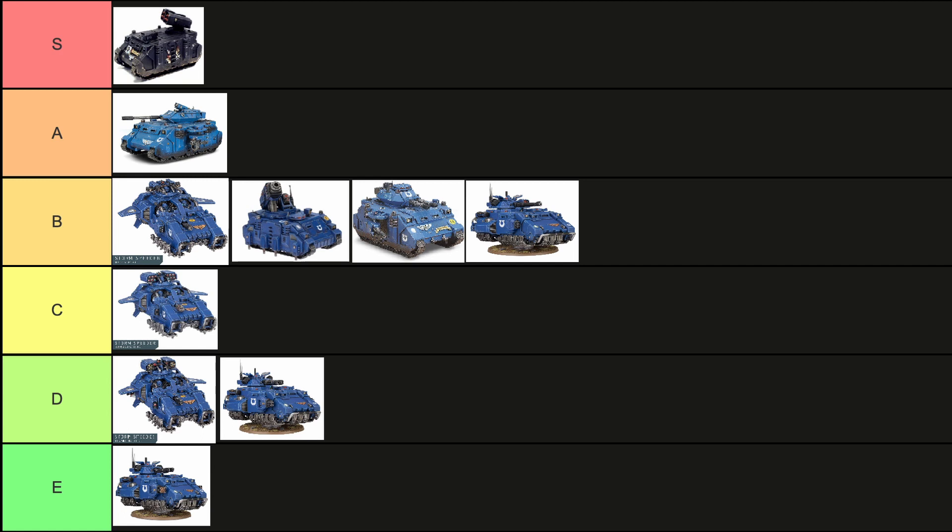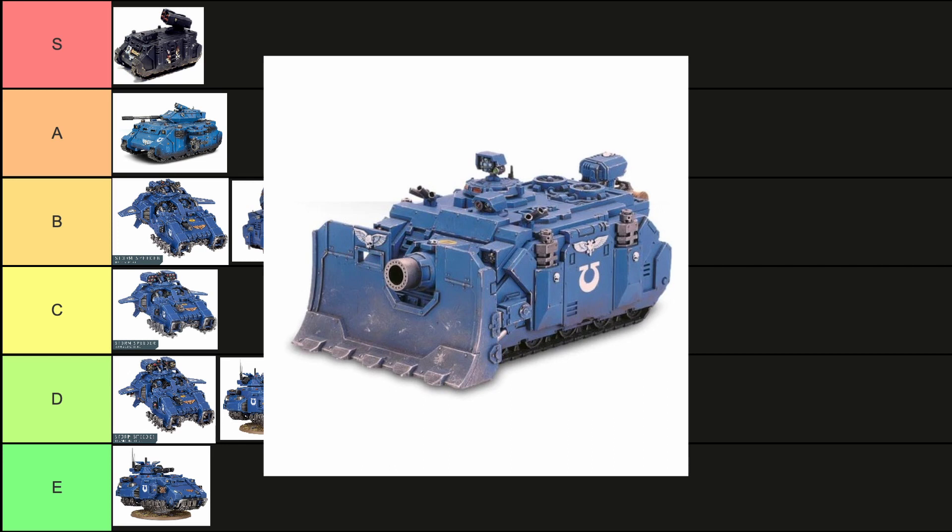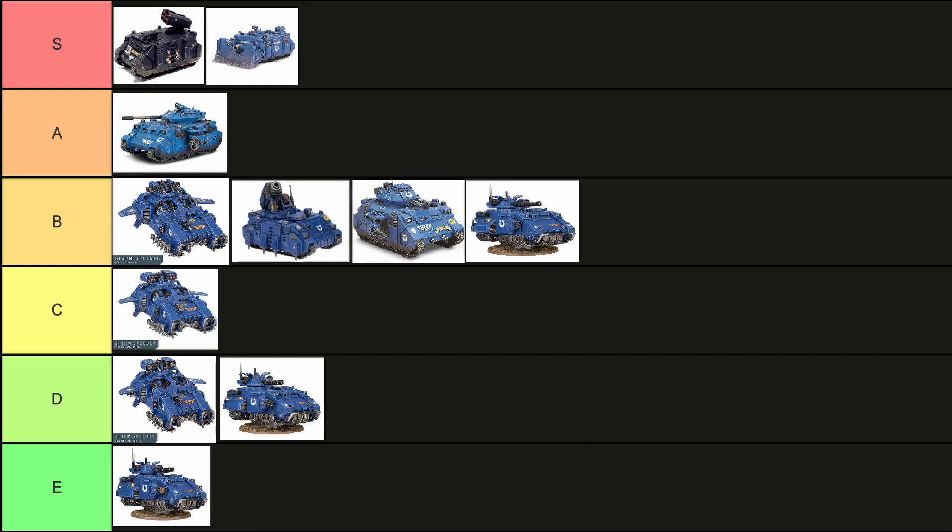Now the Vindicator. When talking about iconic Space Marine tanks, the Vindicator definitely stands out. It's greatly priced — one of the more expensive ones but so worth it. The demolisher cannon will take out everything: infantry, heavy armor, it just doesn't have limits. It's got 24 inch range, which is pretty good, and you want this guy up front because it's got a 2+ save, high toughness, and with the siege shield it can get into combat and still fire as if it wasn't. The Vindicator is an S tier. It does everything — you can lock it in combat, take hits for other things, and it'll lead the way. One of the best Space Marine tanks you can bring.